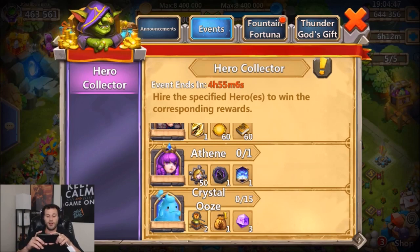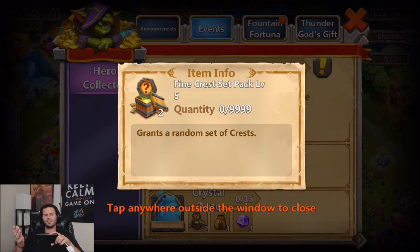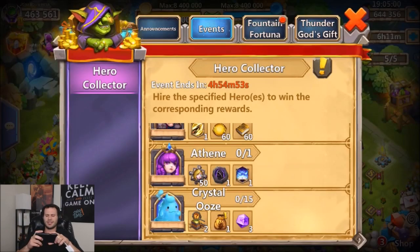A level seven faint insignia would be pretty sweet — then I wouldn't have to level up a faint, or I might level up a faint insignia, but I don't even have one. There are 15 crystal oozes in the rewards which are okay. There's no level five fine crest set pack I need on my main account, but the Levanica bag is nice along with the three insignia ruins.